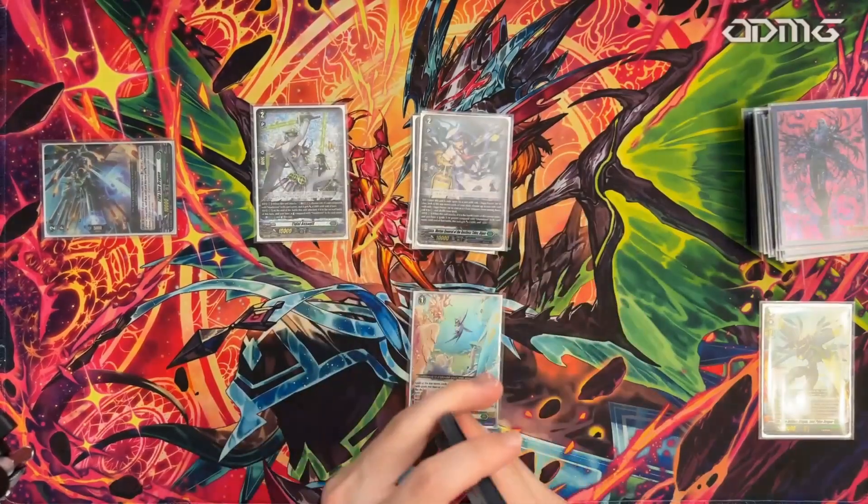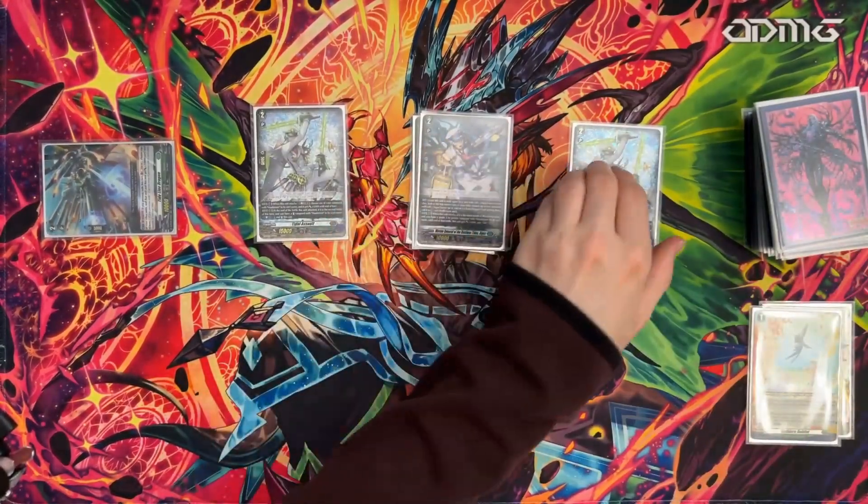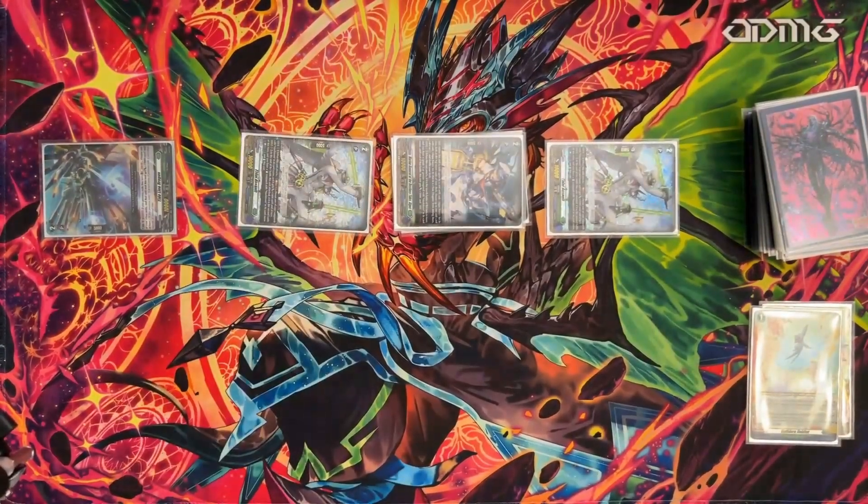Starting with the game plan, on turn two we really just want to create three attacks using Misty or Cabta if we have it to dig for more pieces to set that up. Usually we swing rear guard, vanguard, and then rear guard after that, just trying to push that damage.